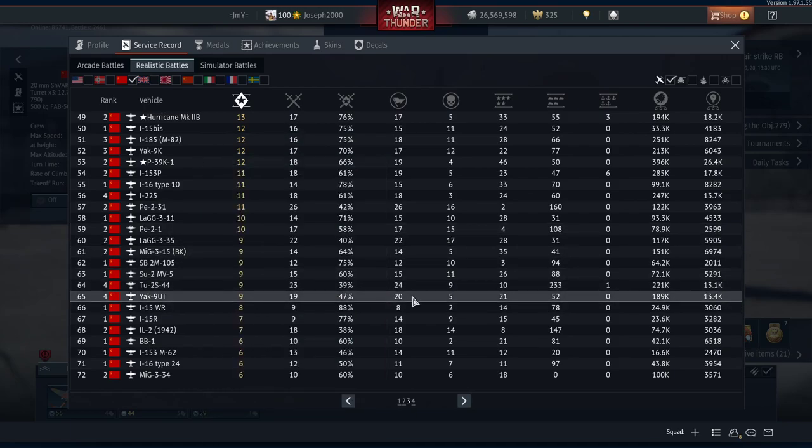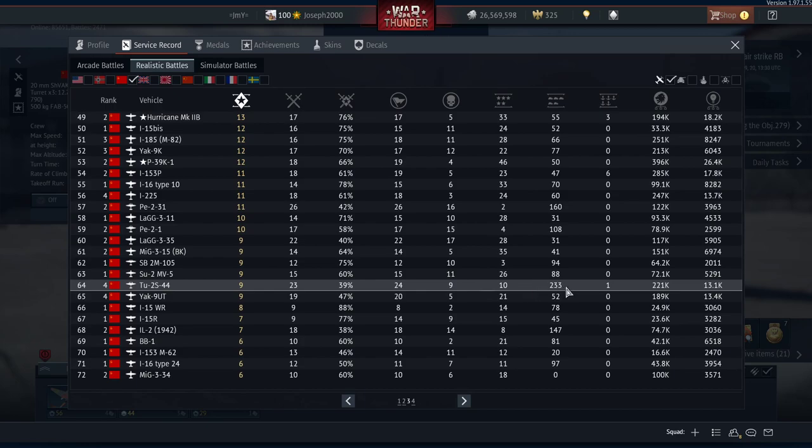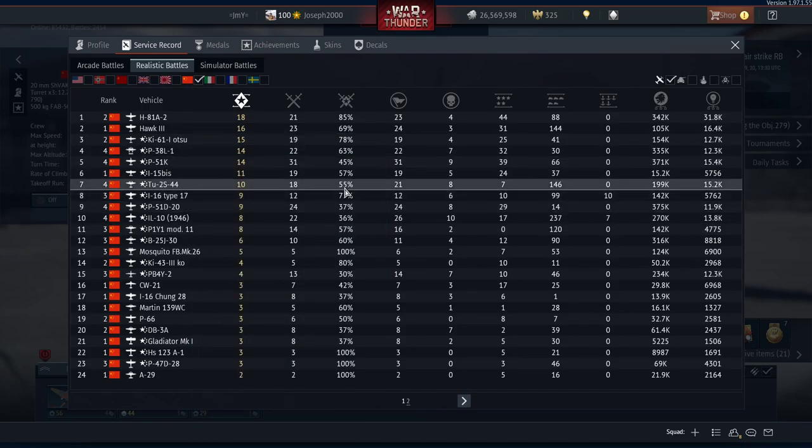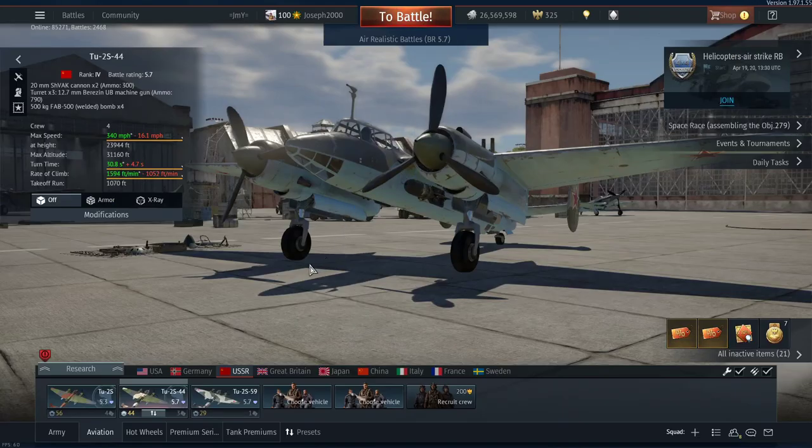In terms of games in the Russian one: 9 deaths, 10 kills, 233 ground targets, and 1 ship — which was probably a landing craft since I dropped a 500 on it. The Chinese one was actually worse: 8 deaths, 7 kills, 146 ground targets. Most of those were from the big tank convoy on Khalkhin Gol, where you can just rush in and get bombing done, and it's surprisingly effective.